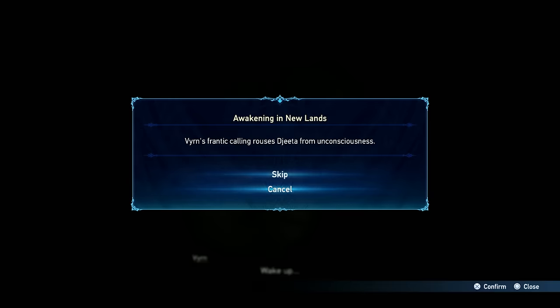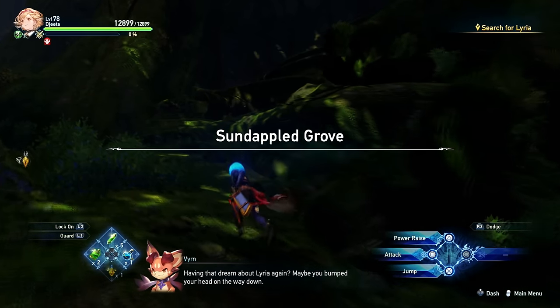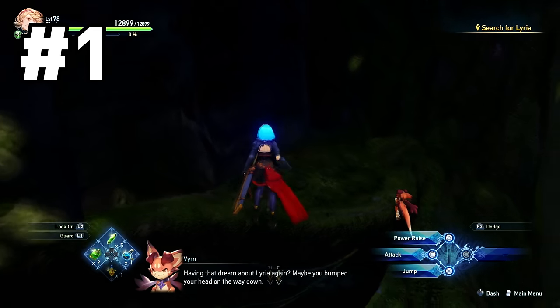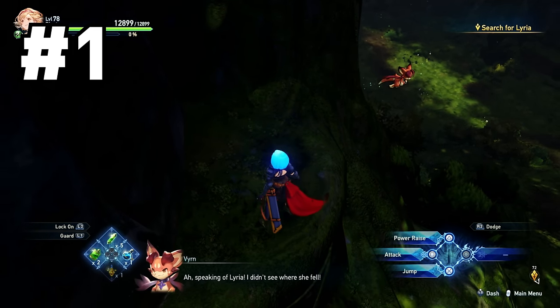Our first one is really simple. At the start of chapter one, just jump up on some small ledges to the right and you'll find him sitting there immediately. It's the only one in chapter one.